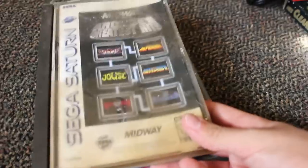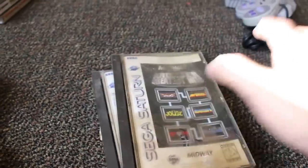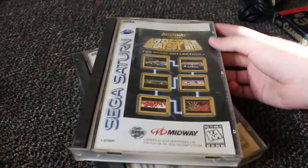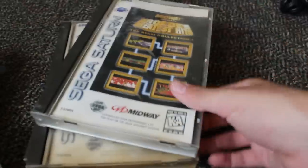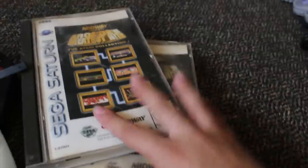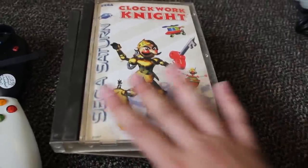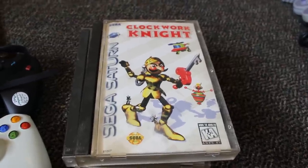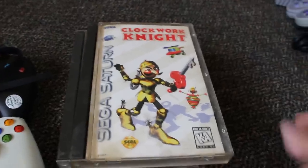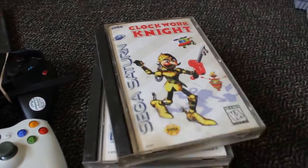Then I got some other games. Midway Arcade's Greatest Hits — the case is disgusting, needs cleaning. I also got Midway Presents Arcade's Greatest Hits: The Atari Collection 1. I thought they might be the same with different logos, but no — there are different games on each collection, so I got both. I also got Clockwork Knight, which is a pricey game — I see it running for at least $20, and Clockwork Knight 2 is maybe $40. It held its value really well. This is the only time I've ever seen Sega Saturn stuff at his store, so I just picked up all four games.